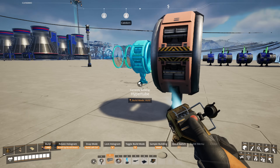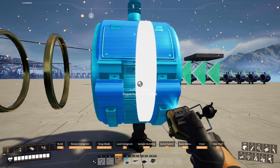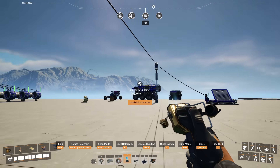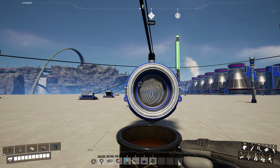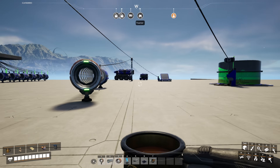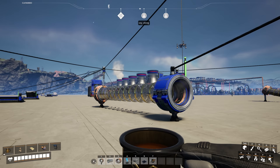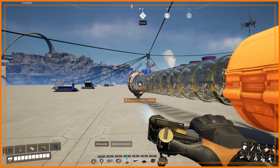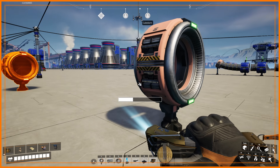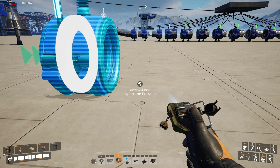With just a hyper tube support and a plug of power, the hyper tube is going to be a little bit faster than the bounce pad method and much faster than the vehicle method. The best part about the hyper tube is you can run it to just about anywhere in the factory to take you exactly where you want to go. You've also got another option with the hyper tube: the hyper tube cannon.